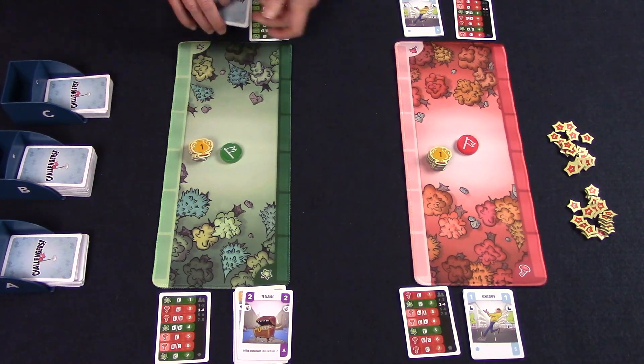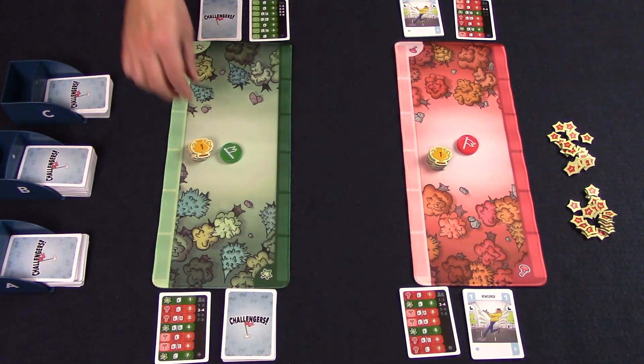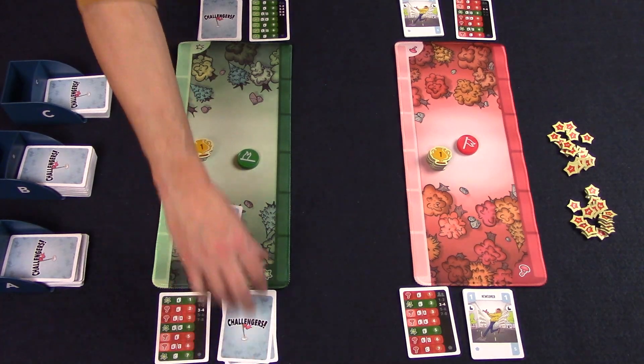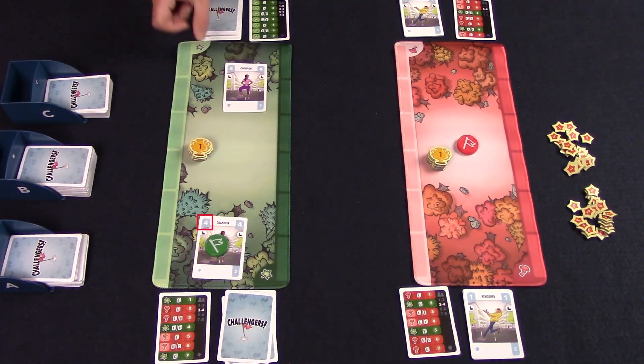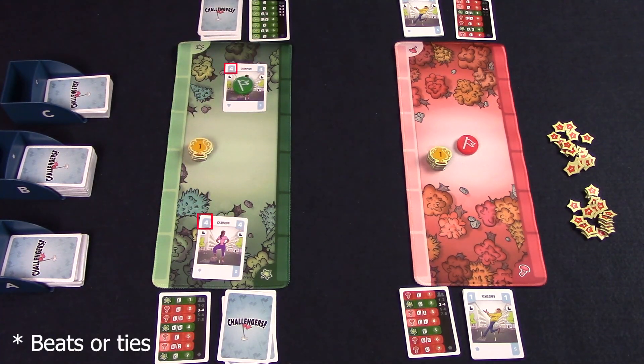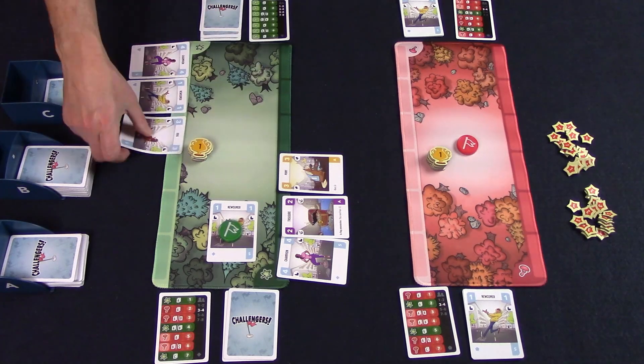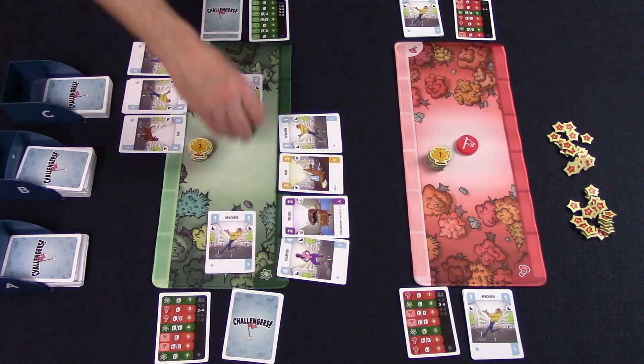Next comes the match phase. Each player shuffles all their cards together to form their draw deck. Then whoever has the most trophies goes first — if that's tied, you flip a coin. The first player will flip over the top card and claim the flag. The other player will flip cards from the top of their deck until they equal or beat the current player's card. As soon as the other player's total beats that card, they take the flag token and place it on top of the last played card and slide all the other cards underneath. The total value to equal or beat is always equal to just the top card of the other player's pile, not a combination of all the cards in the pile.